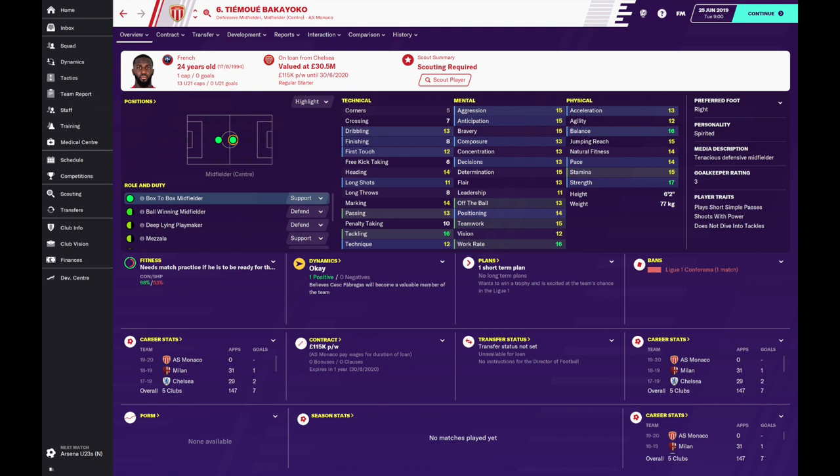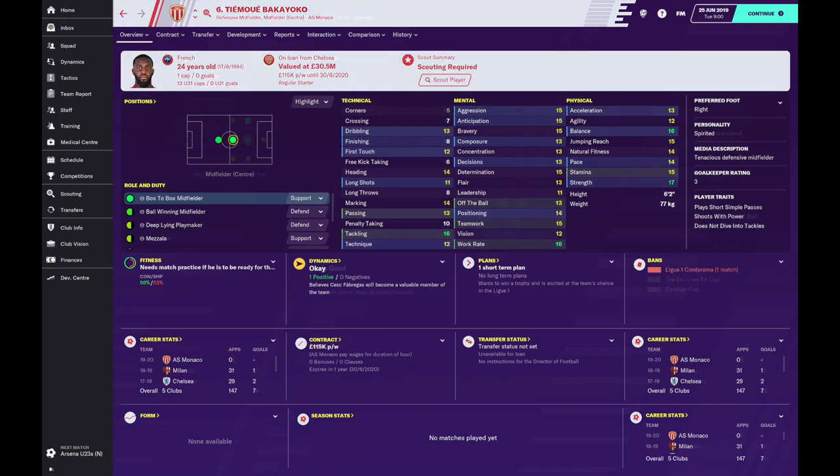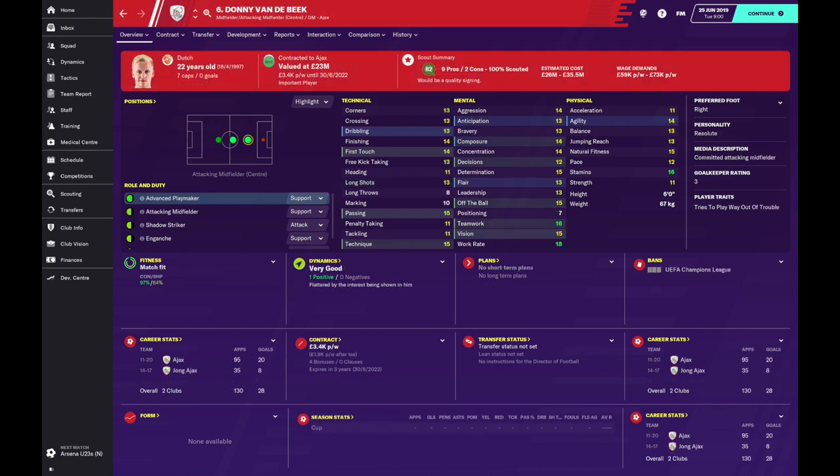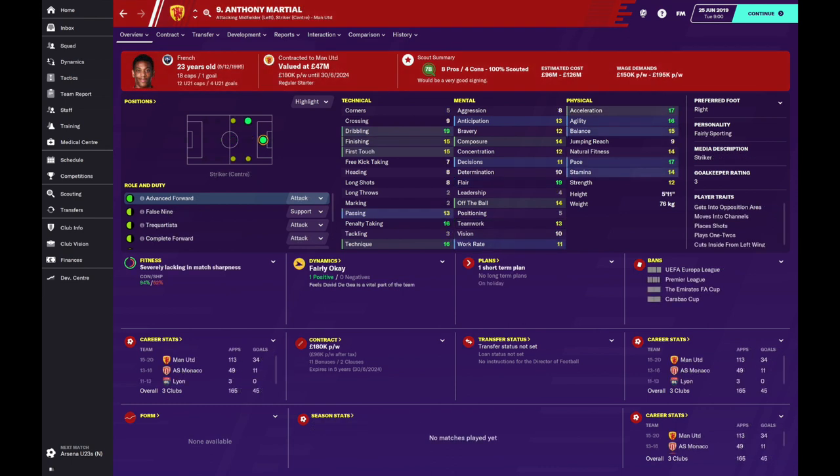For the Bergkamp role I've looked at two players including James Maddison from Leicester and Donny van de Beek from Ajax — strangely enough he's actually dating Bergkamp's daughter in real life. And lastly for the modern-day Henry, I think you can look no further than Anthony Martial. He is super quick, has good finishing and dribbling skills, likes to place shots, and could grow into that Henry mould — though he will cost a hell of a lot of money. Ideally it'd be Kylian Mbappe but he's too good for Arsenal now.